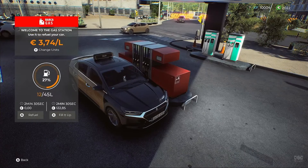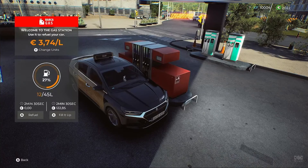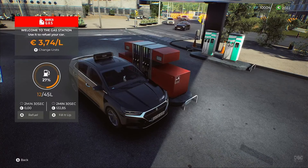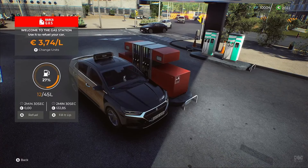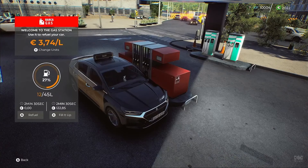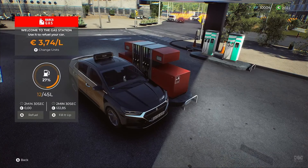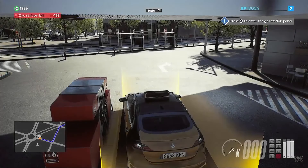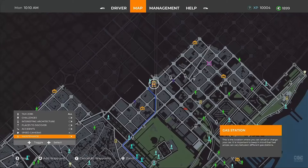Once you have enough cash, you can buy a new vehicle and take on employees who can drive for you. The roster of potential employees all have their advantages and disadvantages — one employee may bring you extra profit if they drive a particular type of vehicle, but they may also go sick often. You assign them a vehicle, an area of the city to cover, and an eight-hour time period, and this is where the depth of the game really comes into play.